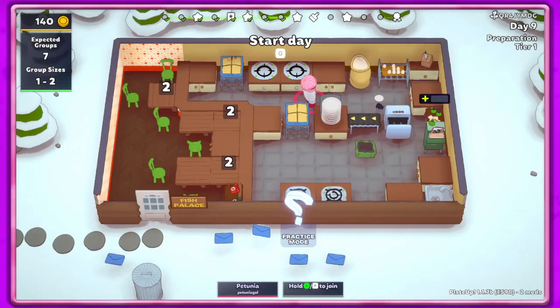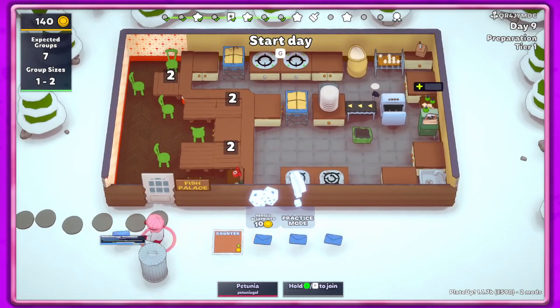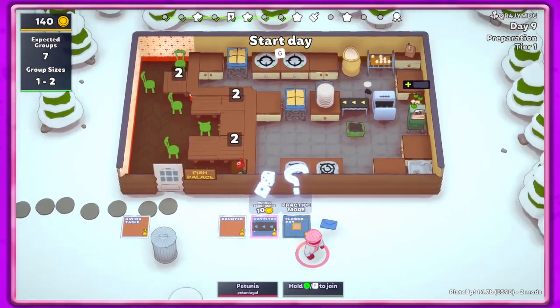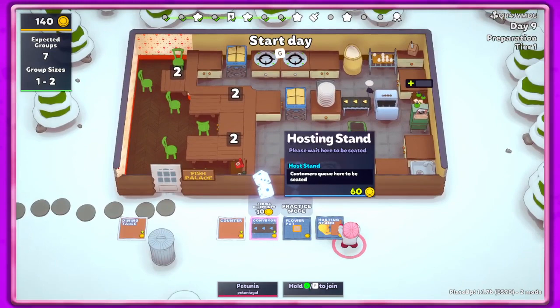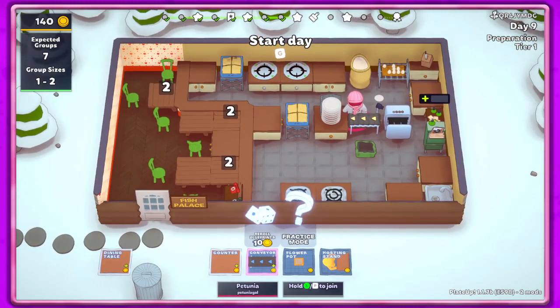Hey guys, it's Petunia Gal and we are back in Plate Up for our tier one fish franchise. I redid things here - I can't get to that table so I'm gonna have to redo that. I'm gonna try this out, see if it works. Got another conveyor, but I have two safety hobs - do I really need another one? We might get soup or something like that, so a danger hob may be helpful.